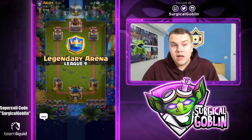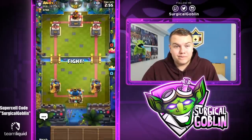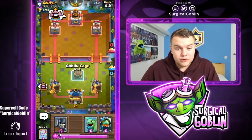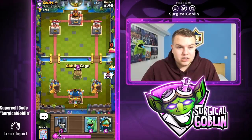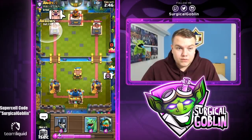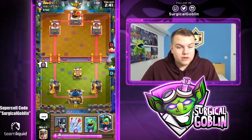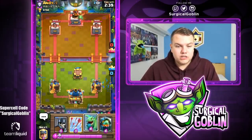In my opinion, LavaHound is great with arrows — say they have Minions, you can protect your LavaHound. If they have Minion Horde, arrows are super good. And with the Miner: if we know they have Guards, I send the Miner while the LavaHound tanks, then arrows kill the Guards. That way the Miner stays alive and gets even more chip damage.